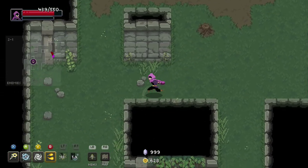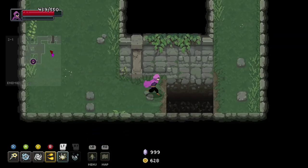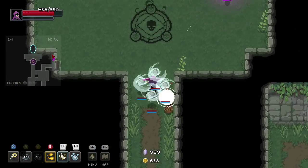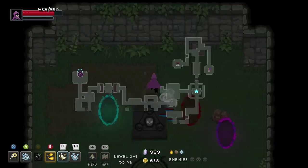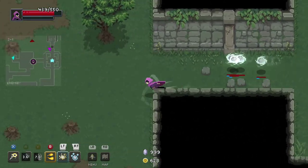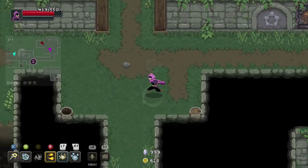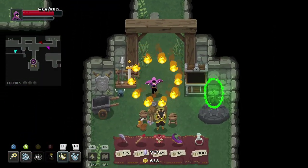One bubble — he was in the corner. Boss room is at the top. Who put the bubble in the corner? I put the bubble in the corner. I mean it could be worse — instead of a bubble it could have been, I don't know, just a fart.